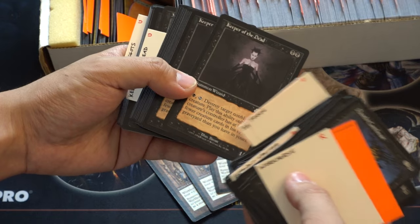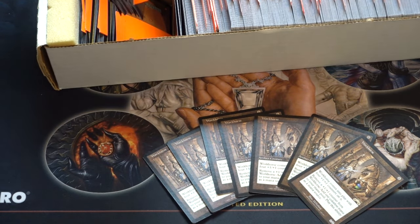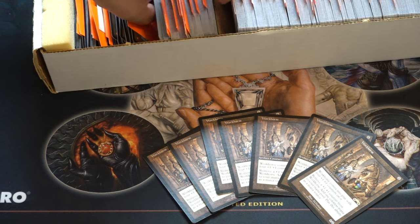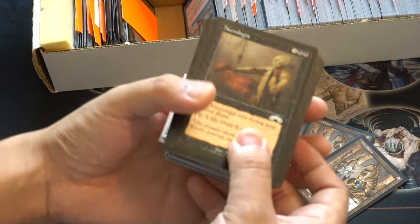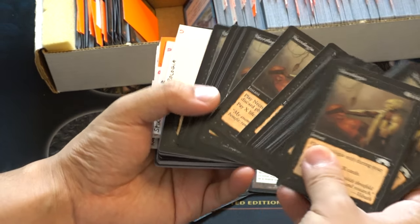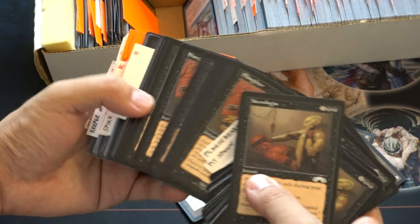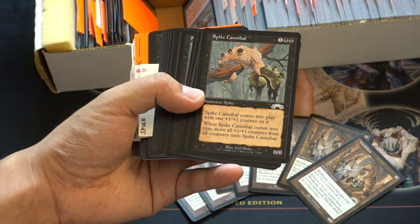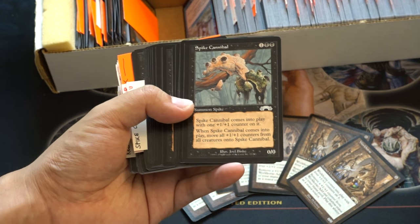Keeper of the Dead — probably the most beautiful Keeper. Killer Whale — let's go ahead and check up some more. I'm guessing this is just Exodus. If they left in any good cards, we would be very good. This one's actually very interesting: whenever it comes into play, move all +1/+1 counters onto Spike Cannibal.